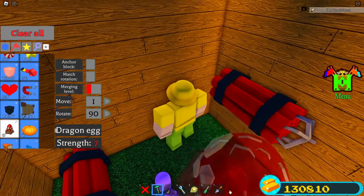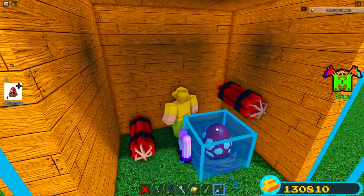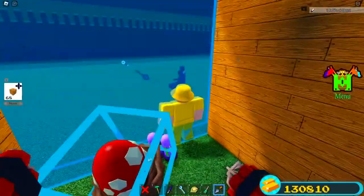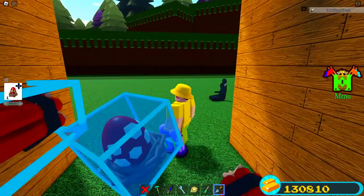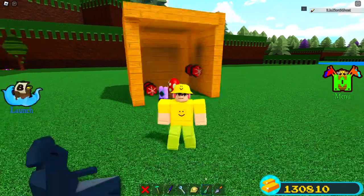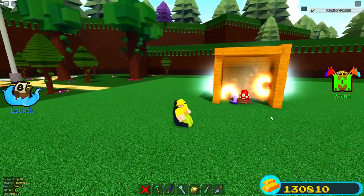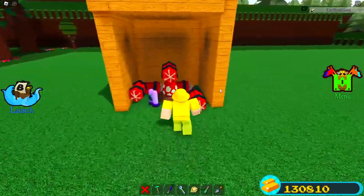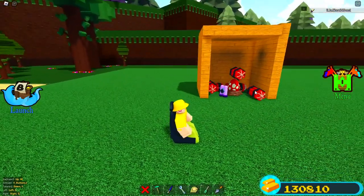We're actually going to place down this item right here, and we're going to move this up so it's not in the way. They're not supposed to be connected to each other - that's not supposed to happen. Boom, perfecto! Now we can keep the wall transparent so we can see everything that happens inside. Three, two, one... nothing happened. We got tons and tons of dynamite now. Three, two, one - there it goes!